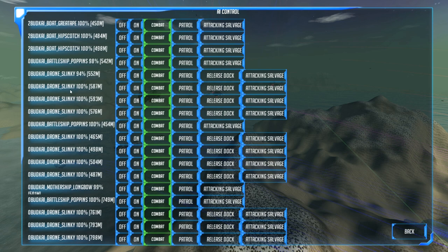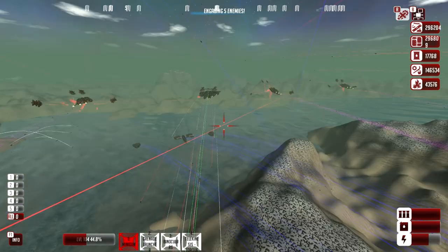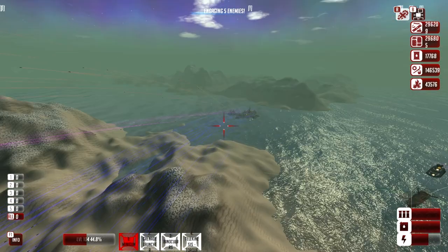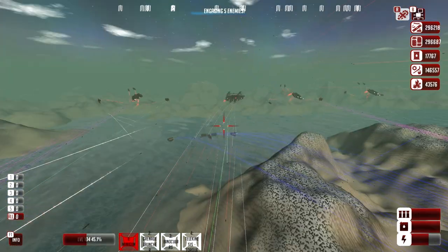Let's go ahead and release dock two, three, four - boom boom boom boom. Looks like I can't scroll down this page, so I actually can't release the dock on that last slinky. That page doesn't have a scroll but one slinky - that's fine, no big deal. Looks like that's the guy over there that didn't undock. Hopefully these guys will be a distraction.